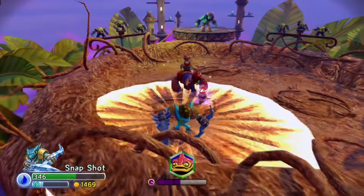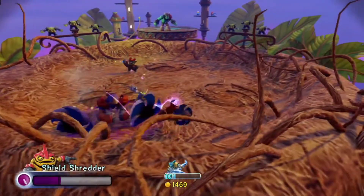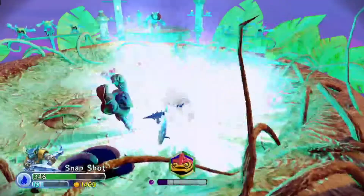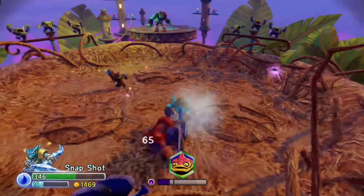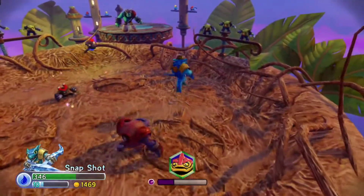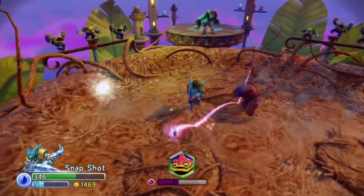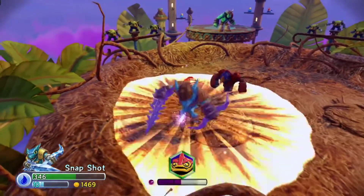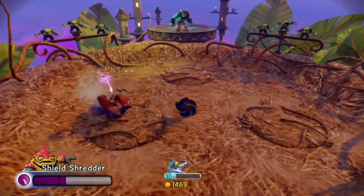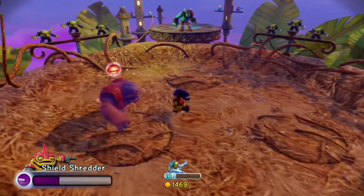For our second attack, we've got some Shields that obviously block damage, and whenever you're ready you can switch to your character and just go for ranged attacks. Overall, as a villain, Shield Shredder's not one of my favorites, really, but I do like this variant a lot. I really like the red and brown color scheme, even if the red is the only real change here.